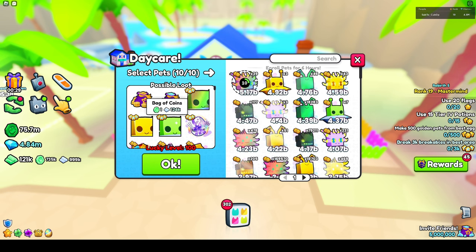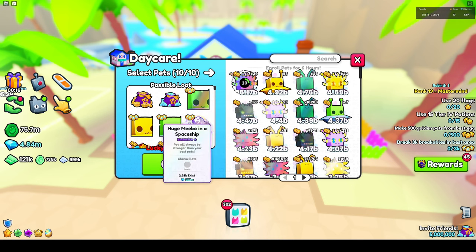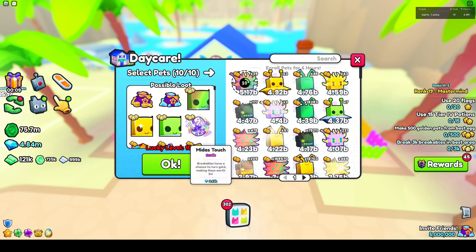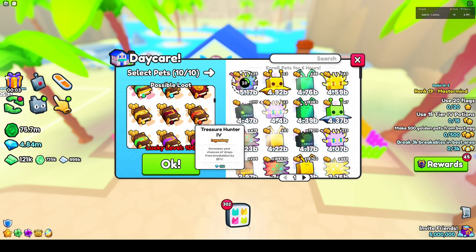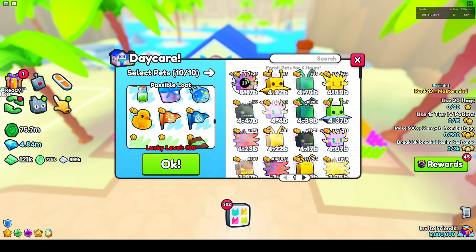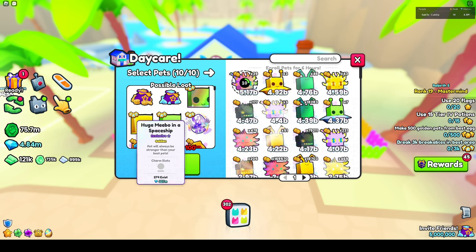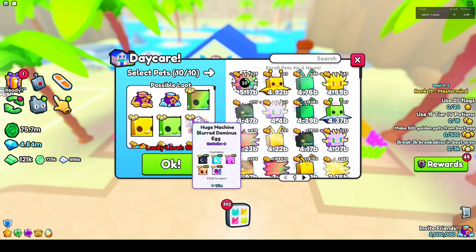We have a bunch of chances to get a bag of diamonds, which is pretty OP. Coins don't really matter, but we can get a huge — like a Rainbow and a Golden — and also a normal one, and a huge Machine Blurred Dominus Egg worth 117 million, which is one of the very few eggs that actually contains just huges. Anything above tier 5 doesn't exist in here, so that's all there is. But if you're going for those top six prizes, it's definitely worth it.